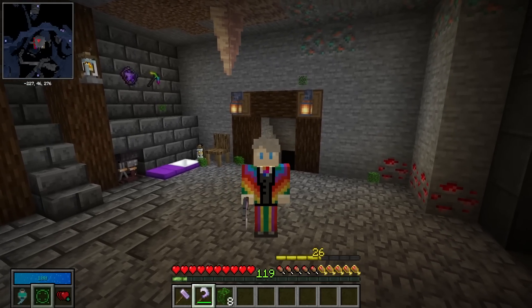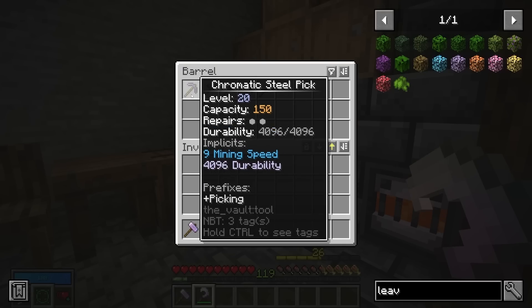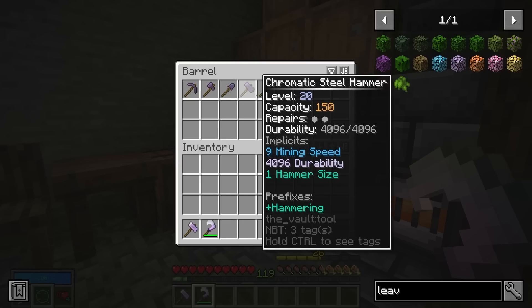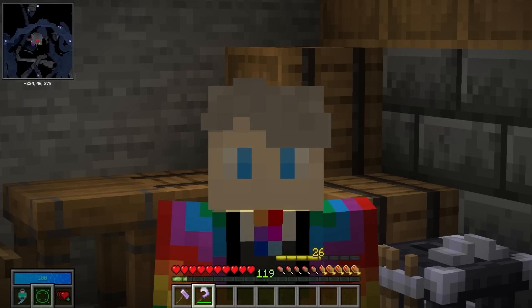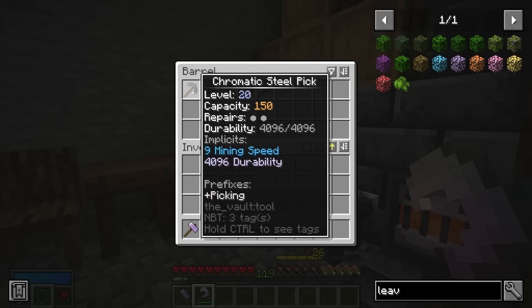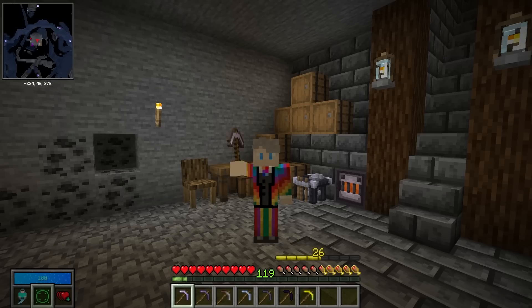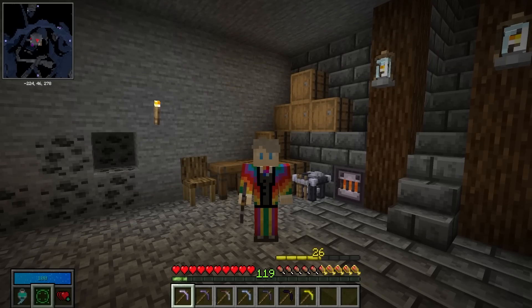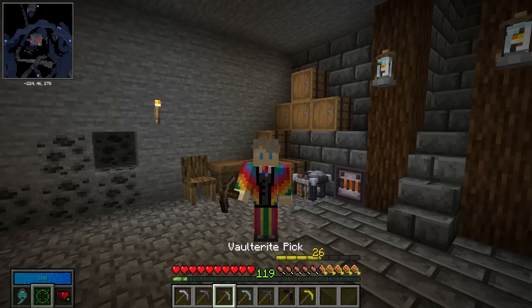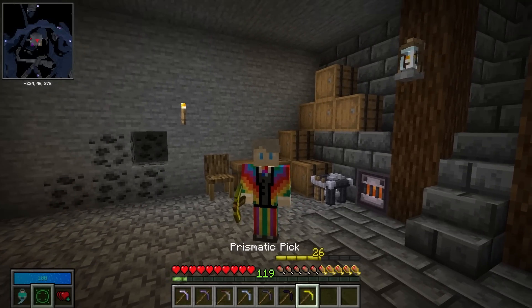Combined with the fact that vault swords cannot break cobwebs, the sickle is very very useful. With each associated tool you'll see a prefix: picking, axing, shoveling, hammering, or reaping — these will become important later on, as they're essentially what makes your tools what they are. In the tool station there are multiple versions of each tool, and as you go up some are locked behind certain vault levels: chromatic iron at level 0, chromatic steel at 20, volterite at 35, melded at 50, black chromatic steel at 65, echoing at 80, and prismatic at 90.